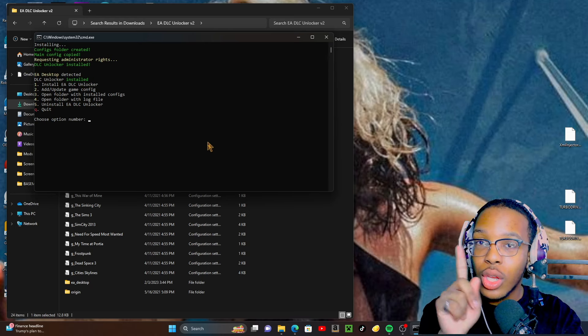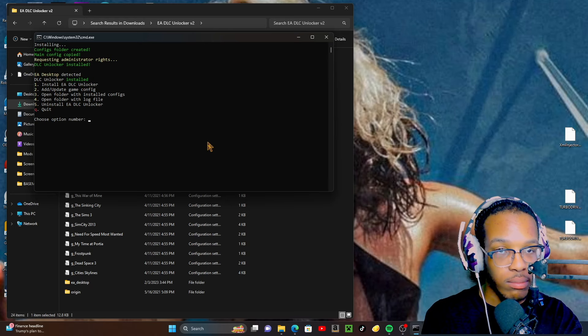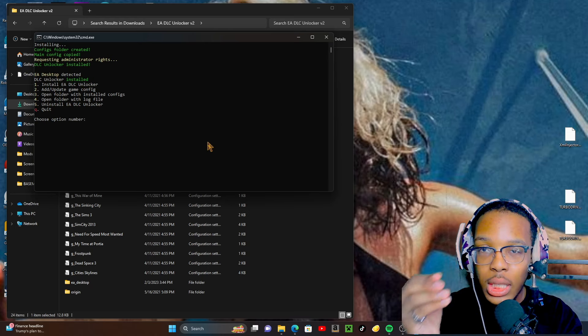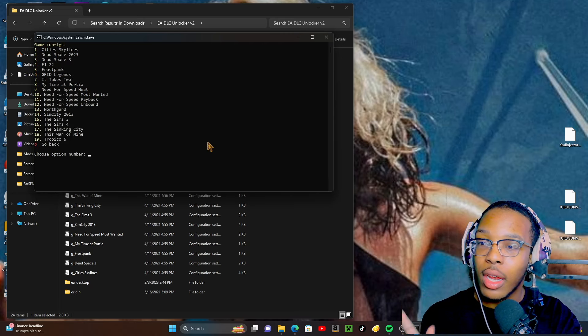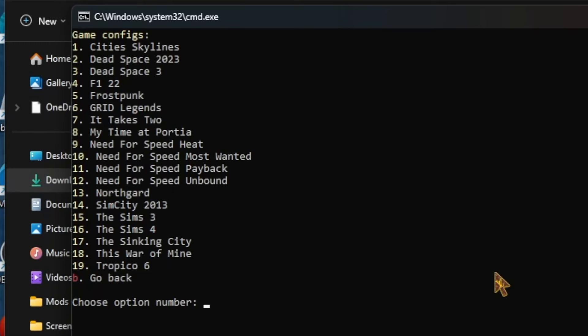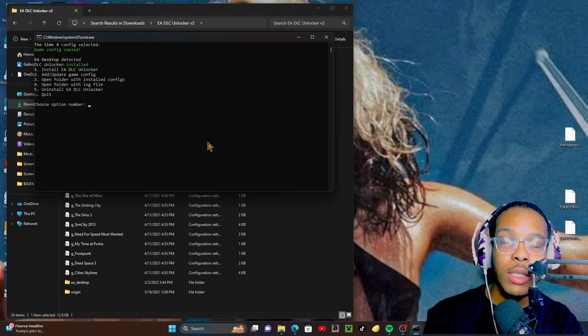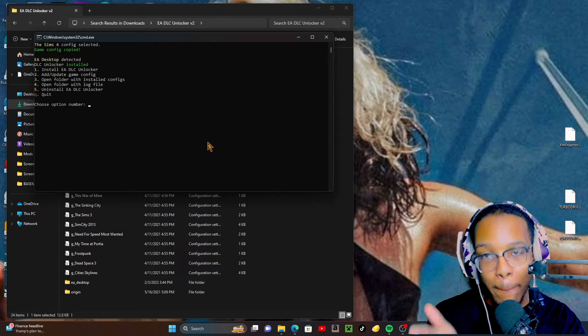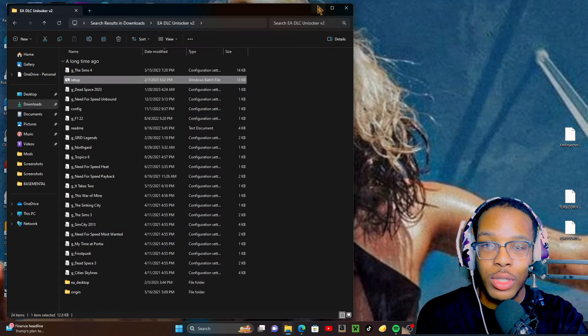You'll be fine. Your next step is you need to be able to add the games — like all the DLCs. You would press the number 2, then Enter, and then you would type in 16 for The Sims 4, and then that's it. That's literally it. How easy was that? Look how simple that was. This is for Mac and Windows. Then you press Q to quit.